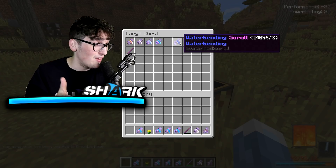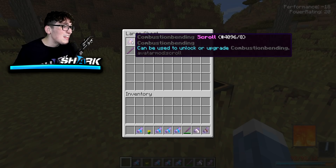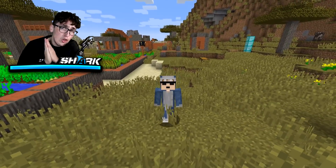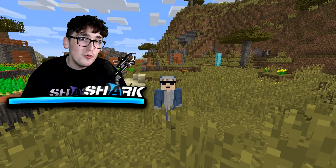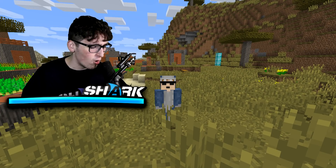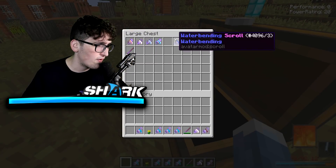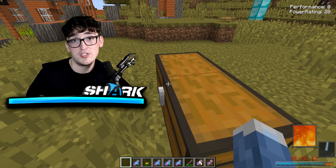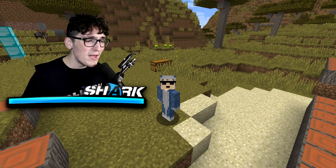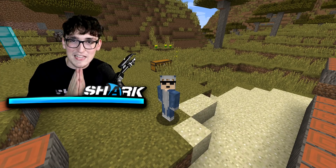Anyways, there are so many insane elements and we've only gone through two — lightning and fire. There's still water element, earth bending, ice bending, sand bending, and combustion bending. I need to unlock a lot more elements to show you guys the rest, and that's going to take some time. However, if you guys enjoyed today's video and want to see the remaining elements, leave as many likes as you can and I'll make another video in about a week showcasing the other six elements.